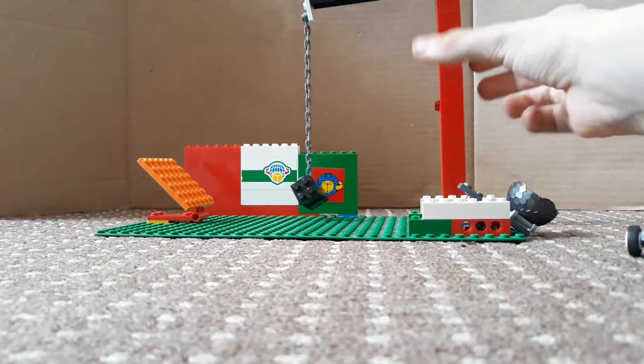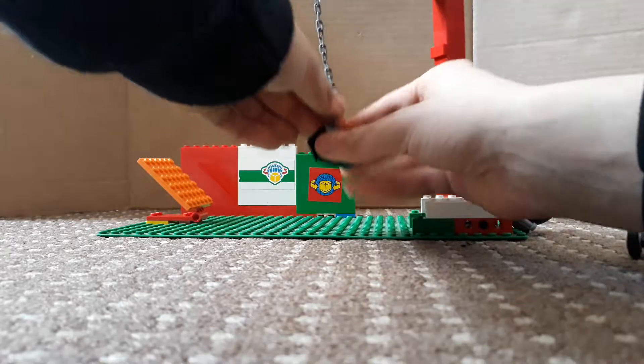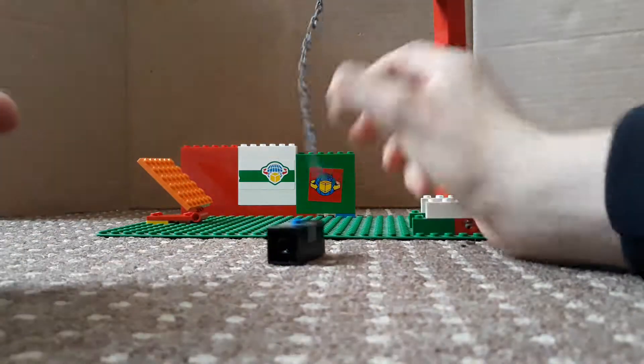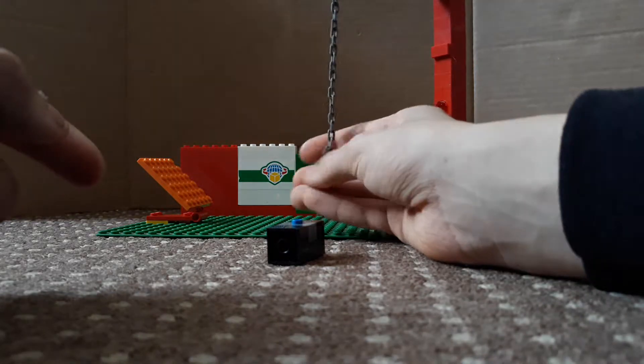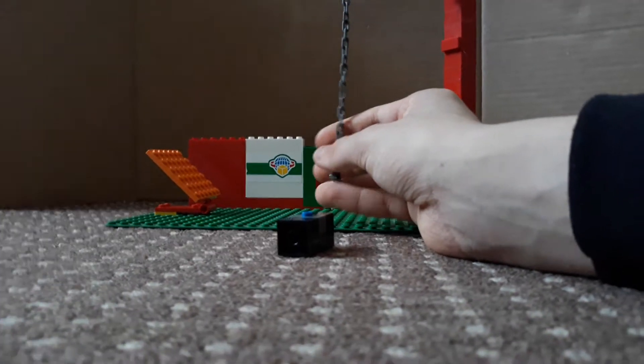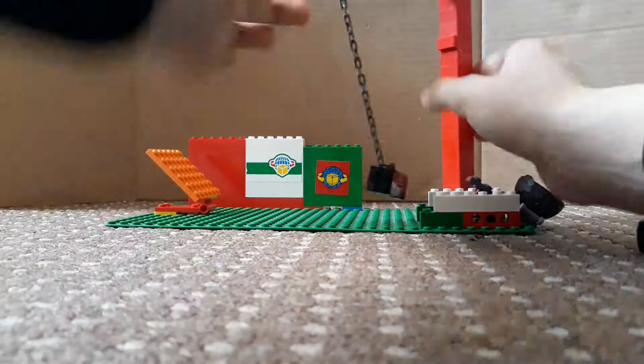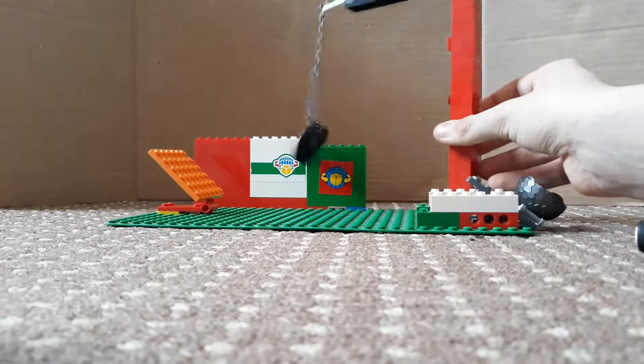We then have the crane which has a detachable wrecking ball. You can have a character swing along here, or if you want you can have the wrecking ball attachment, and you can even adjust it like so.